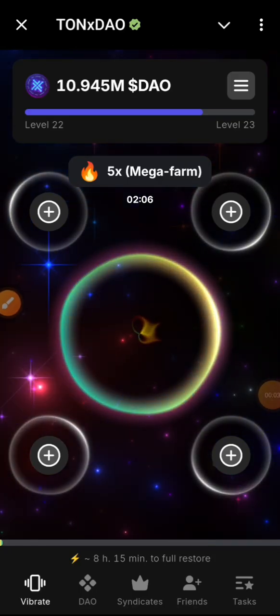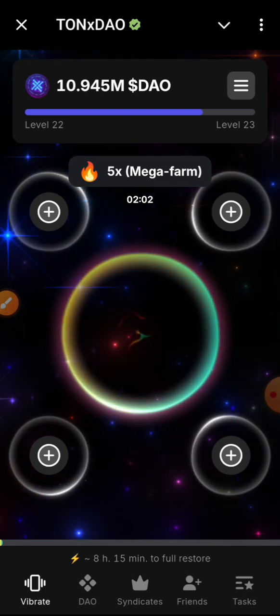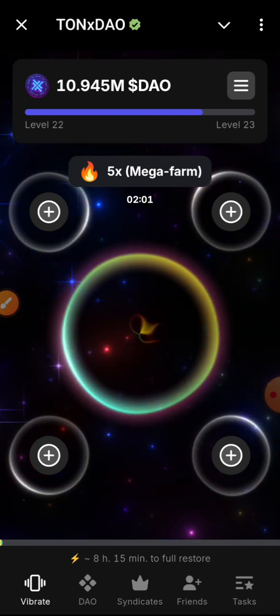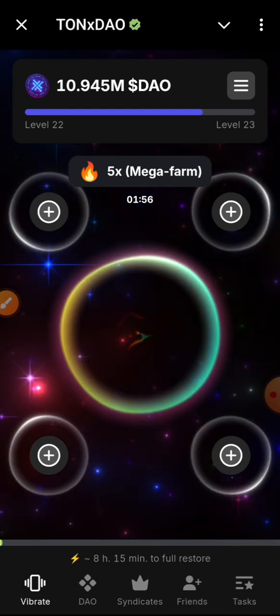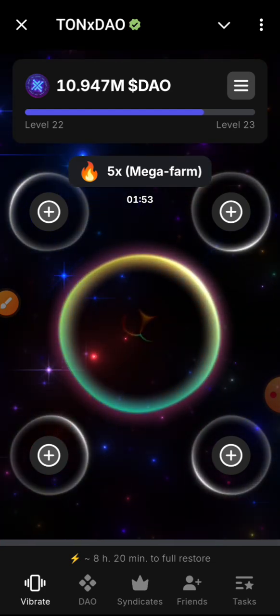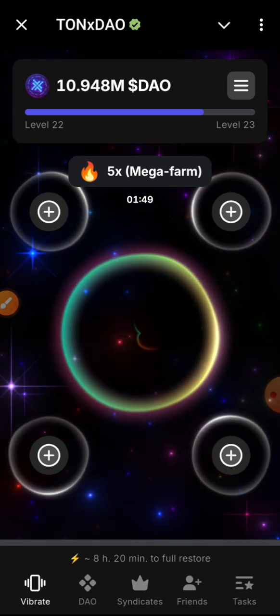Hello guys, welcome to the channel. Today I want to put you through on how to do the Turn Dial project. It is pretty straightforward. At the bottom you are going to see Vibrate, then Dial, Syndicate, Friends, and Task.